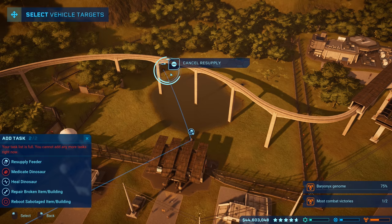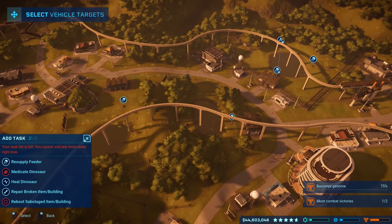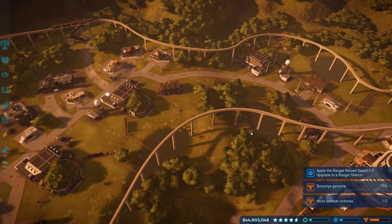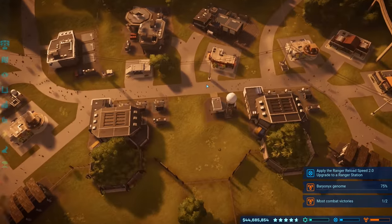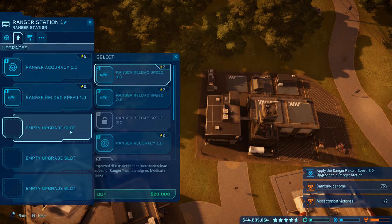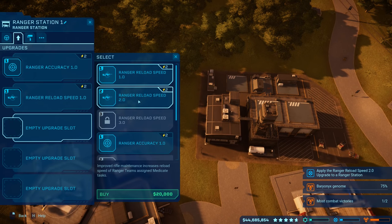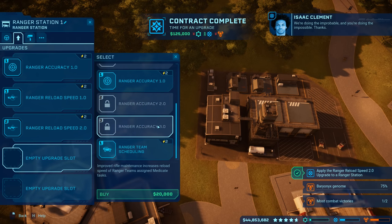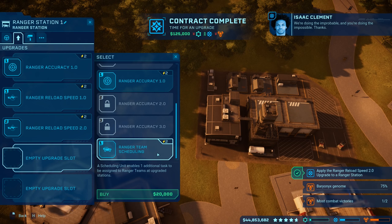Let me get the ranger team back and see if any of these need to be refilled. I should apply a ranger reload speed 2.0 upgrade to the ranger station. I think I've already unlocked all the upgrades. Yeah, look at the ranger team — they have ranger reload speed 2, so let's get that upgrade done.